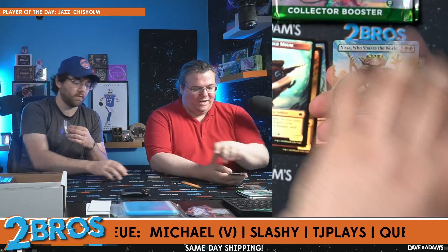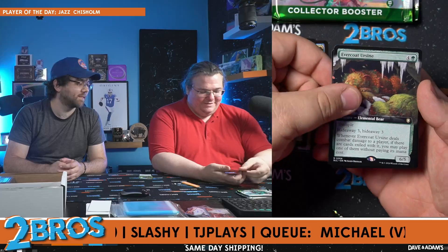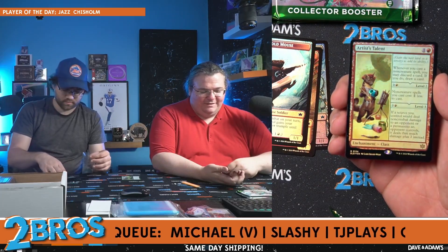Fabled Passage — this is a nice reprint. And now you have another Nissa Who Shakes the World — hate that card, I do not like the art on this one. There are a couple of cards where the art kind of misses. Thorn Vault Forager — I like this art. Evercoat Ursine — I like how the bear is made up of leaves. Foil Artist Talent — another class card, actually pretty useful, and it has cute art of a weasel painting. That's outstanding.